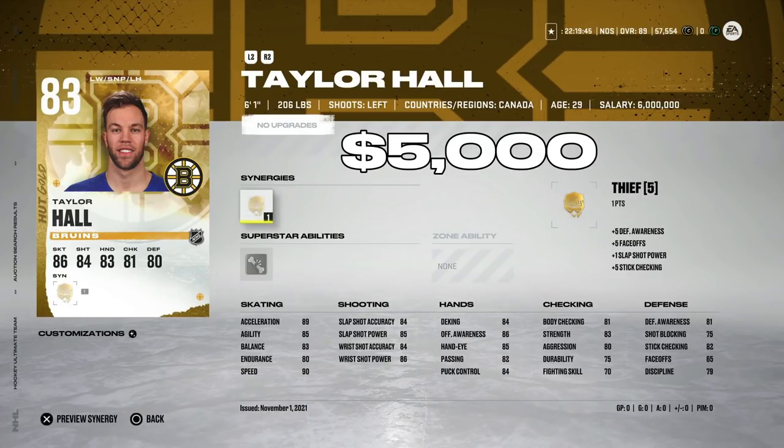For about 5,000 coins you can grab the 83 base Taylor Hall. This has been a great card since launch, and his price has tanked with all the new cards coming out. He's got Thief, which is a great synergy and easy to activate, with 90 speed, 89 acceleration, a mid-80s shot, and he's six-foot-one — a little better in size than Gaudreau.